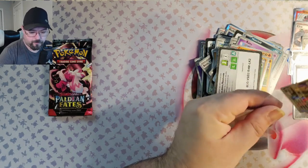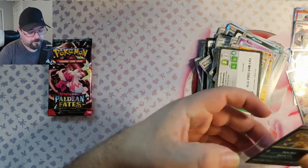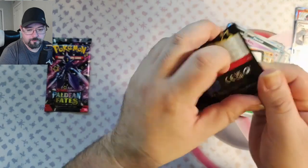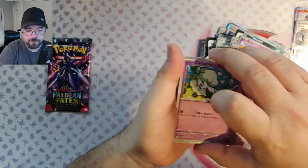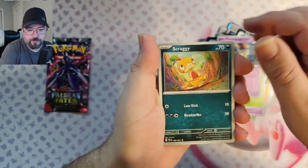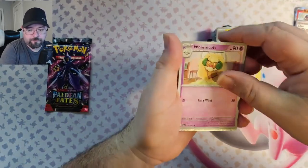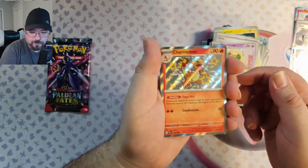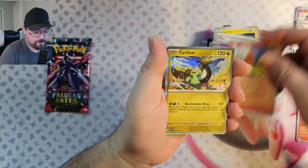Each of the items in the giveaway is valued at approximately $40 to $50 each. Please let me know down below what you would prefer and what I should give away for future giveaways. Pack eight — I think we've been doing pretty well on this one. We've got Cottonee, Maractus, Jigglypuff, Scraggy, Lanturn, Clive, Mimikyu. Foil Shiny Charmeleon — that is awesome. And a Charmander. Can we get a Charizard? Nope. Cyclizar Foil.